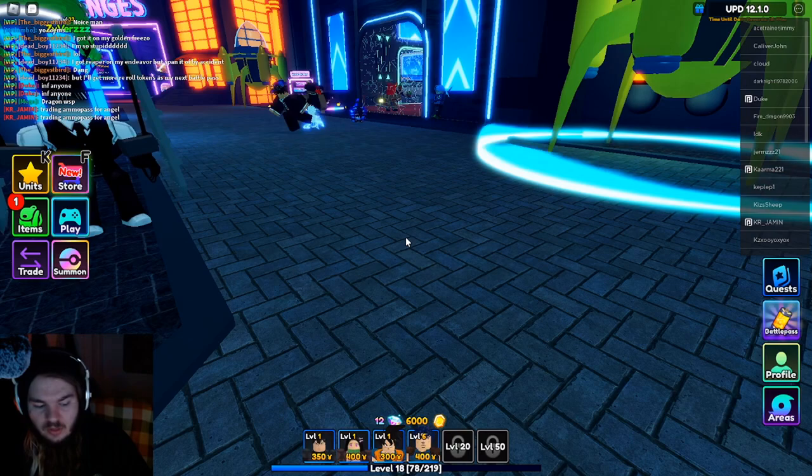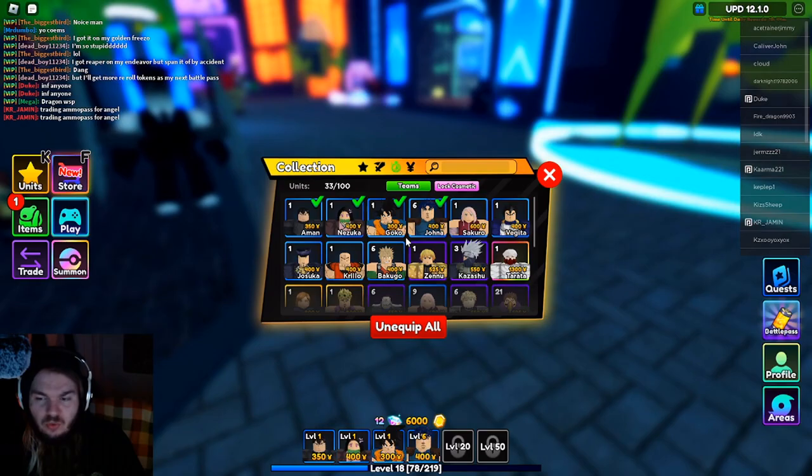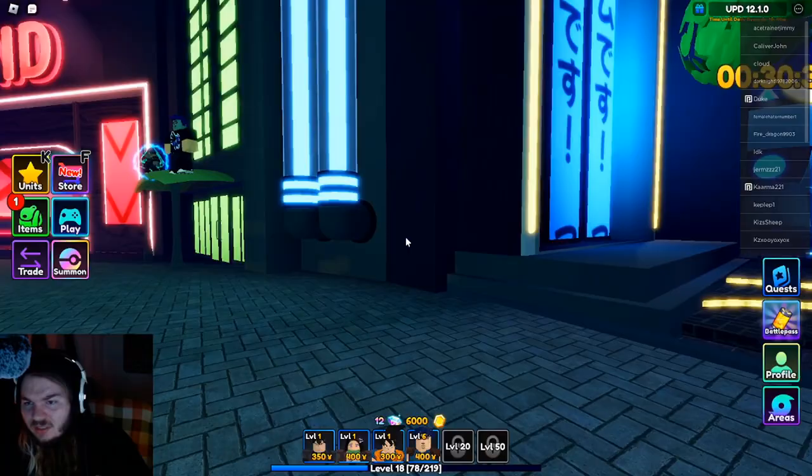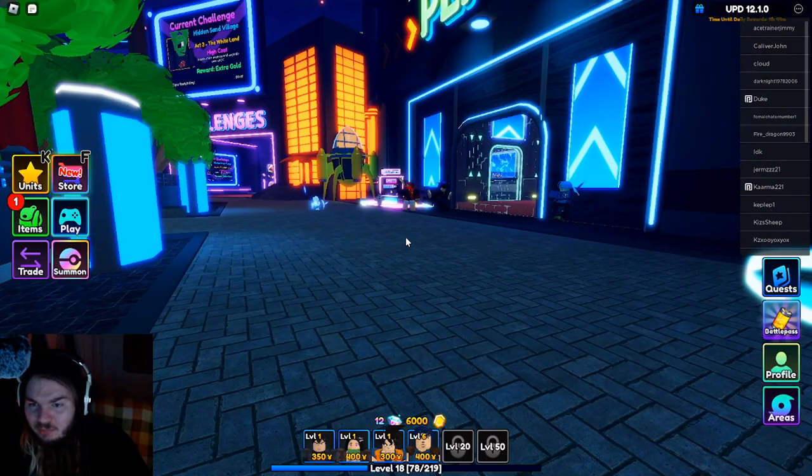What you want to do is have this — make sure you upgrade them, or wait until you get purples, because you will get early gems. And you can summon stuff over here. Do not worry about traits or anything until late game.